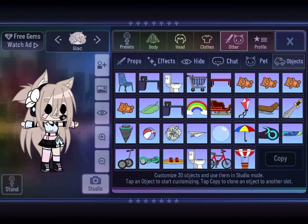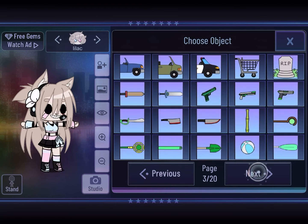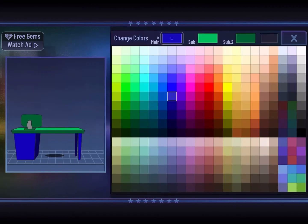This panel should pop up. Click on the leaf — any object you don't need, just select it. You can choose colors and outlines. To change the object, in this case to the desk, you click on the picture and all these items should appear. To get the desk, go to page 14 and at the top right corner there's the desk. Select it and change the color to what you want.